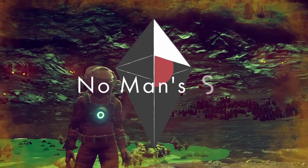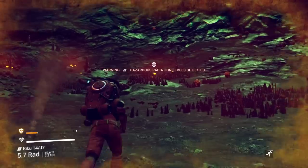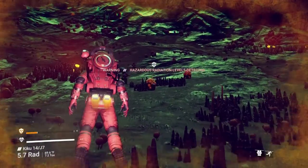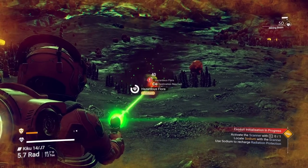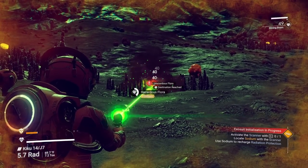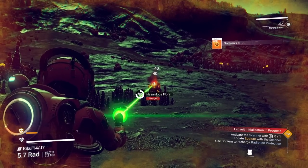Alright guys, welcome to No Man's Sky. I am Survival Bob and we got some weird stuff going on right here. This is No Man's Sky version 4.0, and apparently this is a cave because that's a hazardous flora right there that's only found in caves. Interesting. But we got some sodium out of it.